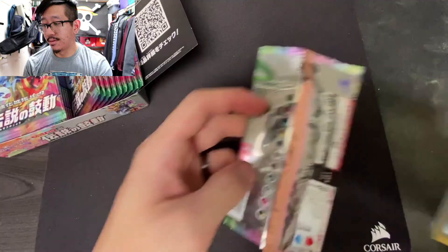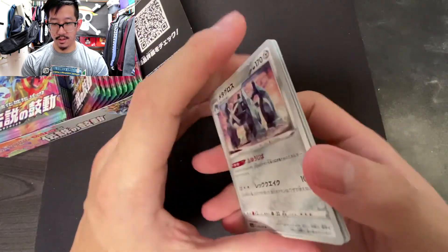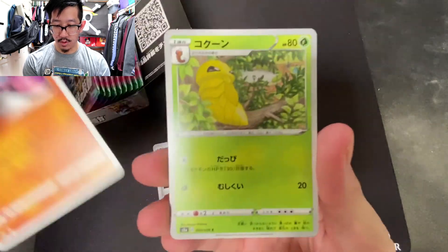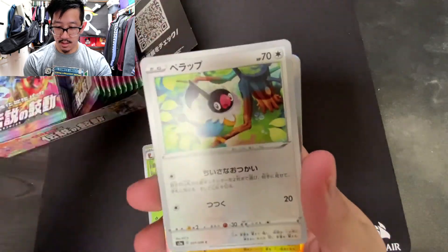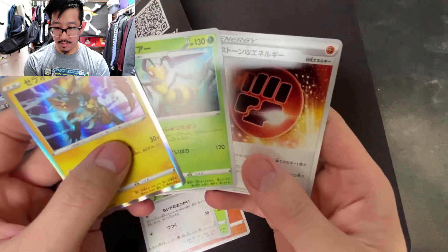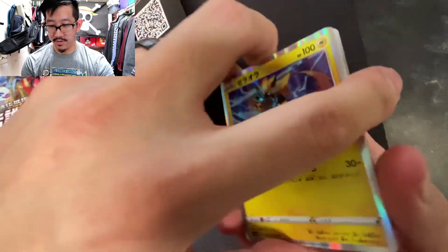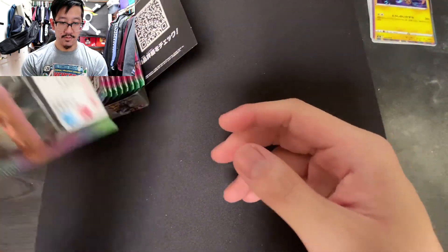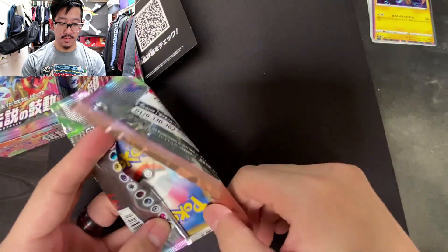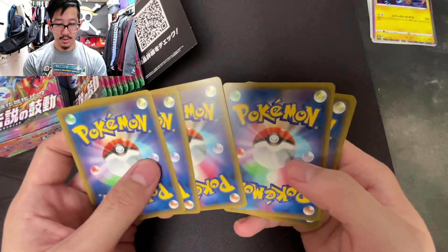How are you guys doing? I hope you're doing well. Starting off with the first pack — we have a Metagross, a Riolu, a Kakuna, and a Zoroark holographic. I think I may have revealed that in the wrong order, but we're starting off with the Zoroark holo — very nice!